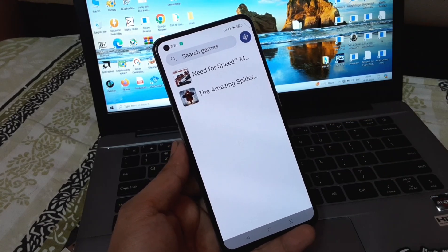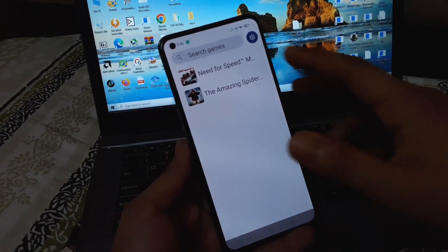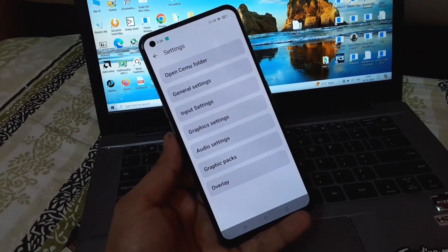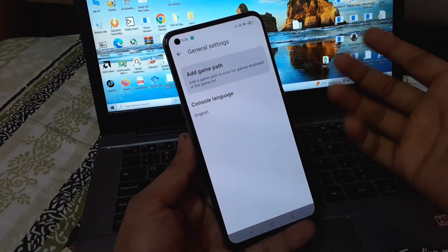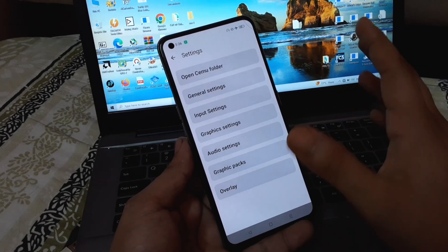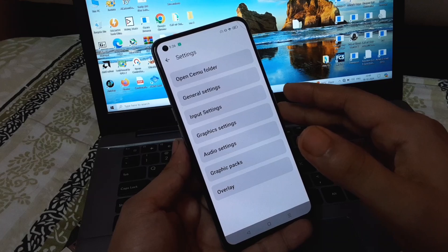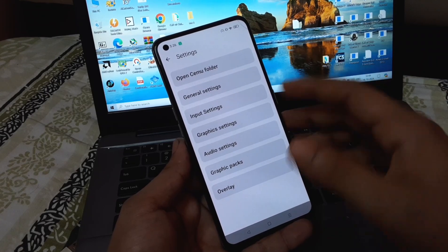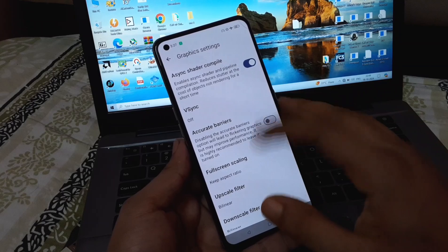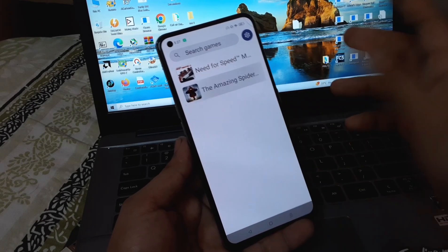We have installed two games — the first one is Most Wanted and the second one is Amazing Spider-Man. Let's try Amazing Spider-Man first. Let me quickly show you my settings. I am keeping all the settings mostly default — nothing changed, because there aren't too many options to change the graphics like other emulators. Most things are default. Let's jump into the gameplay.